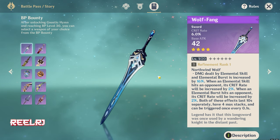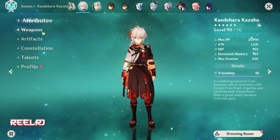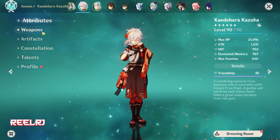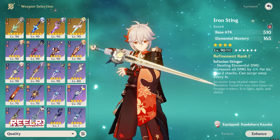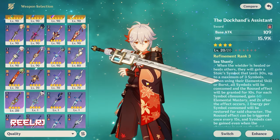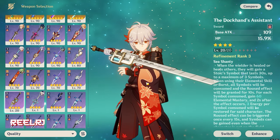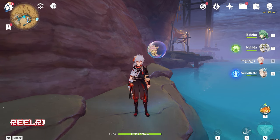This weapon is also very good for Furina because she deals maximum damage through her elemental skill and burst. So to summarize: if you're planning to build Furina, the Darkland Assistance and the Wolf Fang are both excellent 4-star options. You don't need to go for a 5-star weapon — these two 4-star weapons are literally very very good. If you own either one, you don't have to worry about weapons for Furina at all. That's it for the video — hit the like button, share your thoughts in the comments, and subscribe for more Genshin-related videos.